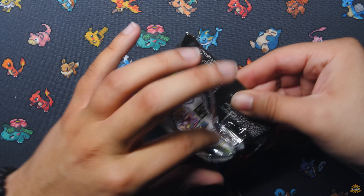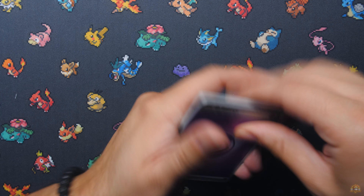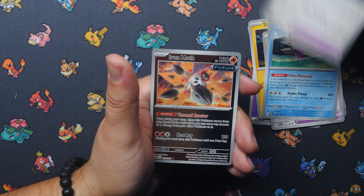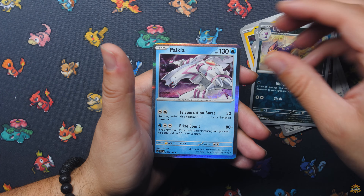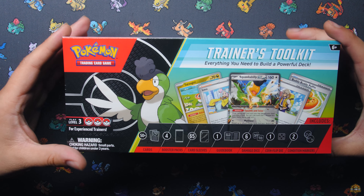With our little Moon Ball tin's final pack — Paradox Rift. Is there anything in here that we can pull? Hopefully there's an SIR in here. We've got an Iron Moth Reverse Hollow, Lightheart, and just a Palkia Hollow. Nothing there. No luck on that tin, but let's open up the trainer's toolkit.